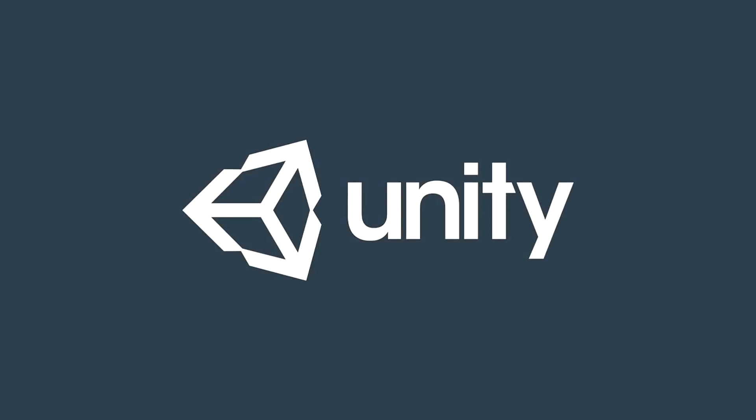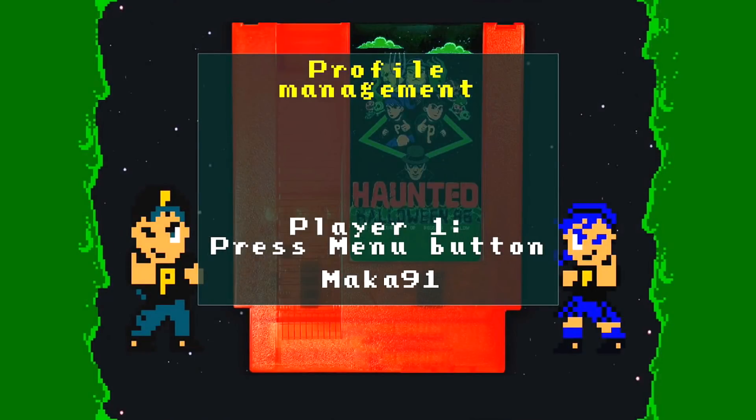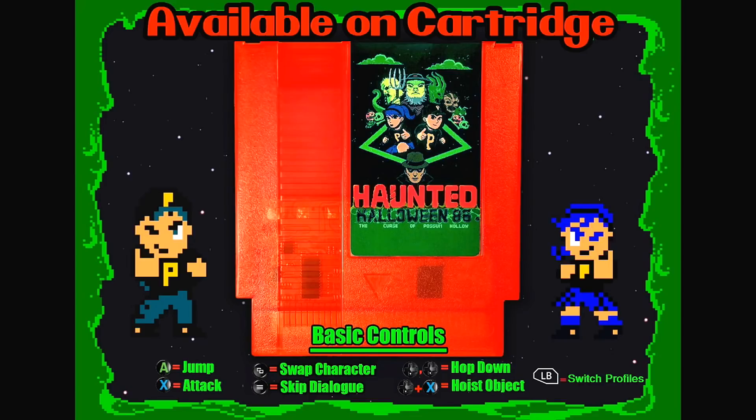This is one of the easiest games you can do for Gamer Score right now. It has a thousand Gamer Score. You'll be able to grab it in about 10 to 20 minutes, depending on how many playthroughs it takes you. Each playthrough is only a couple minutes.